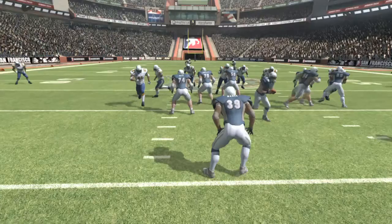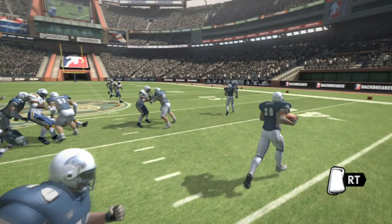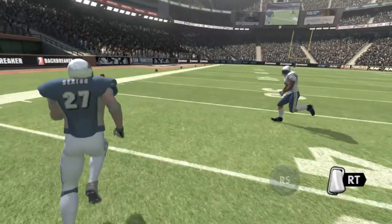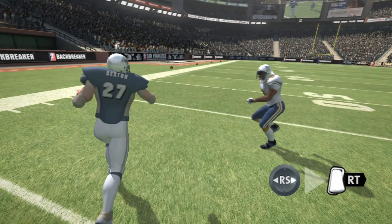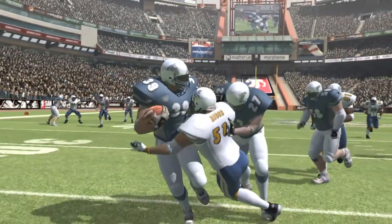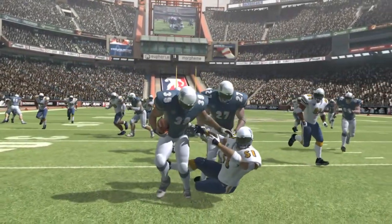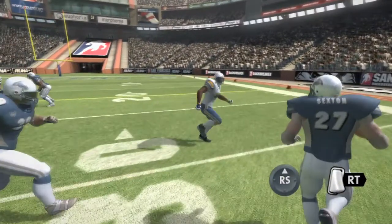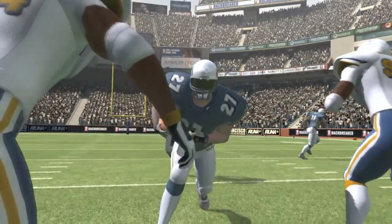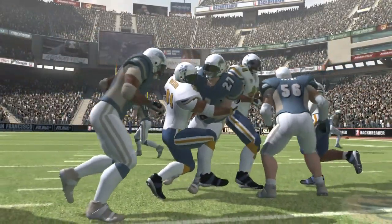Now to the other side of the running game. To enter aggressive mode, hold the right trigger — your right stick now performs power moves. Moving the right stick left or right lets you stiff arm your opponents. Because Backbreaker's action is physics-based, you'll need to get your timing and positioning right. To charge through players in front of you, hold the right stick up to perform a shoulder barge. This aggressive move should help you smash through the line and pick up valuable yards.